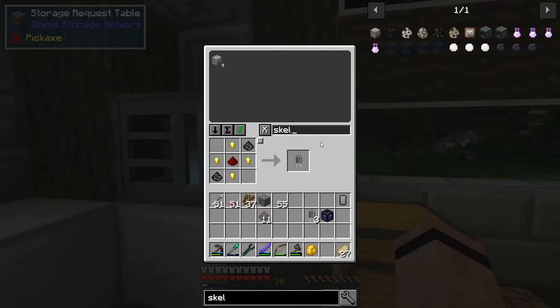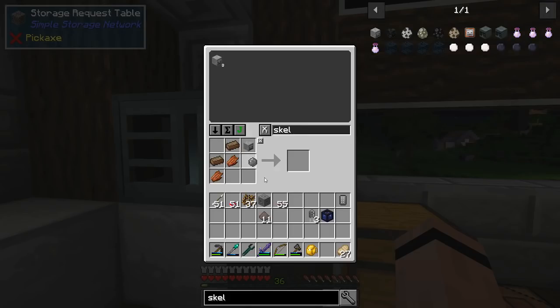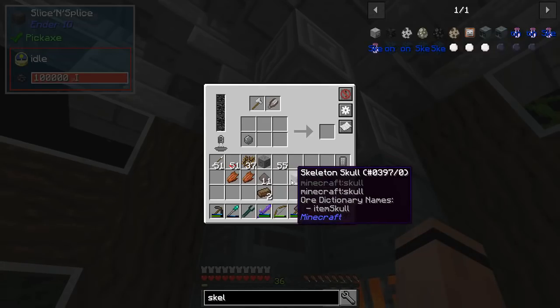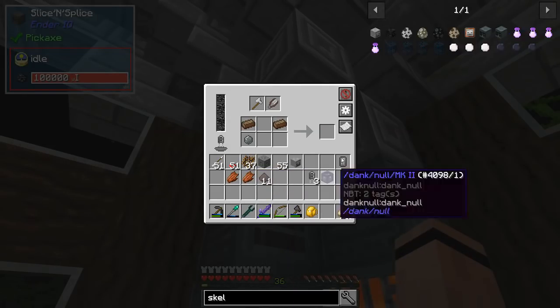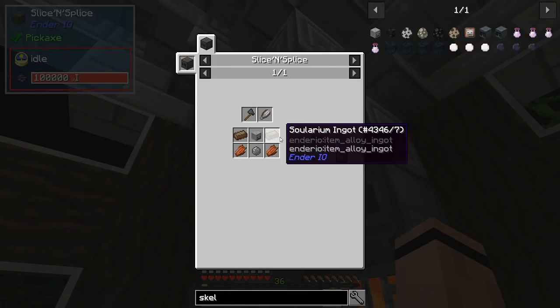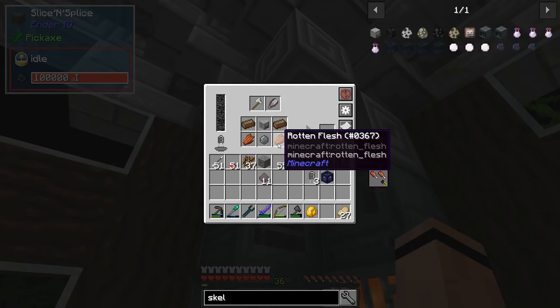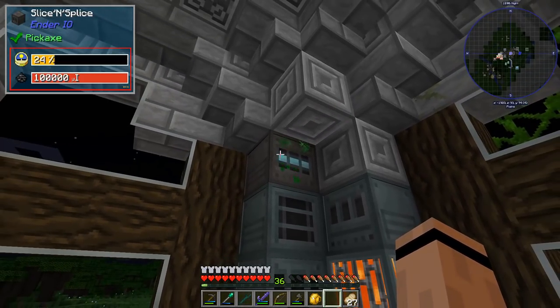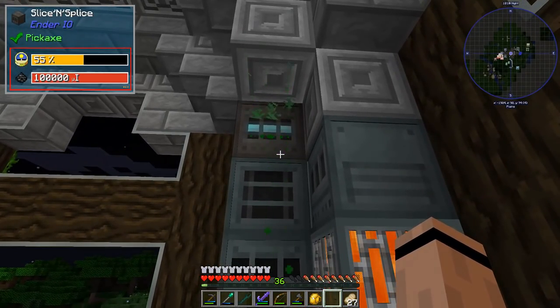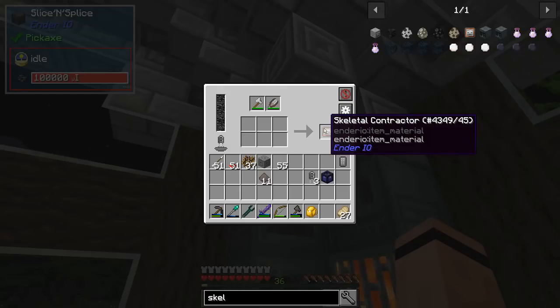Now let's work on the skeletal contractor. I need solarium and a skeleton - and I can get all this stuff just like that. Let me shift all this stuff into the recipe. Skull goes here - it wasn't going in because of the wrong position. And look at that - it makes a new noise and drips! We got a skeletal contractor.